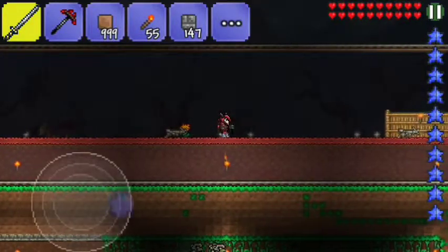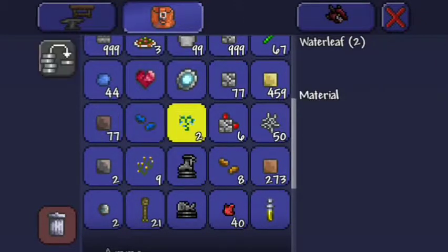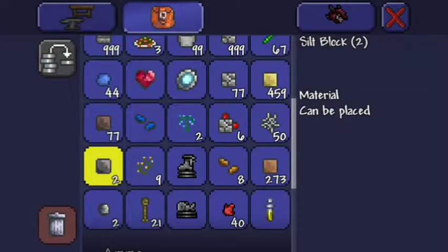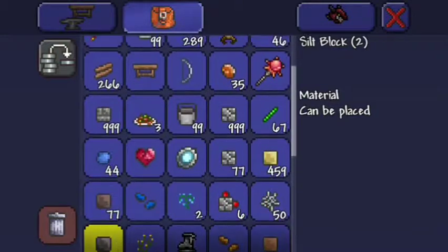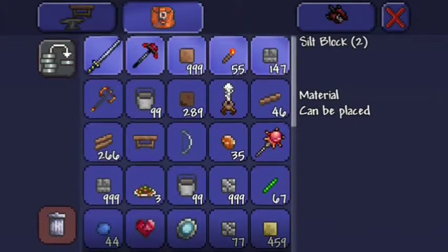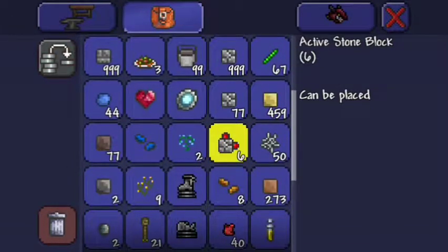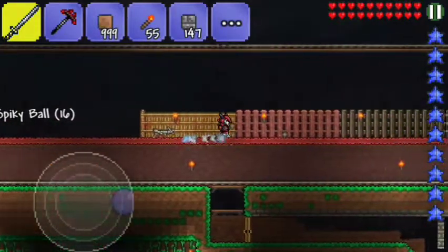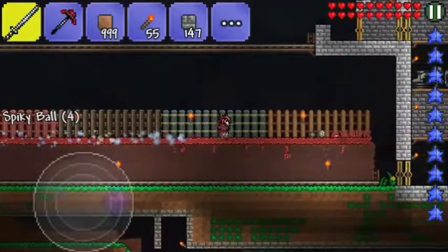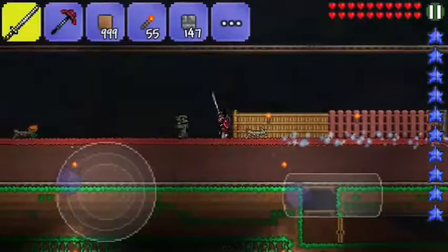The main threat the goblin army poses... I should probably throw something away so I can pick up items. I was doing stuff underground, some mining, so my inventory is completely full. I can get rid of these hatchets — I don't imagine I'll ever really use them — so I can pick up these spiky balls because they're worth something to me.